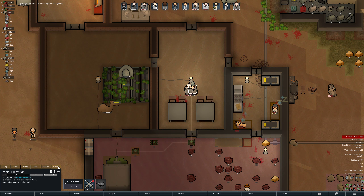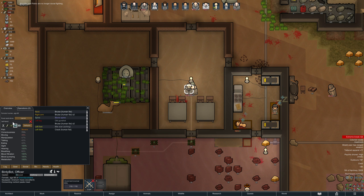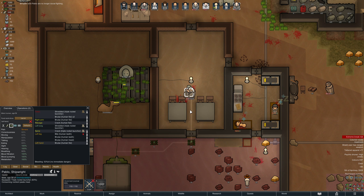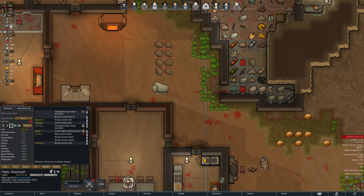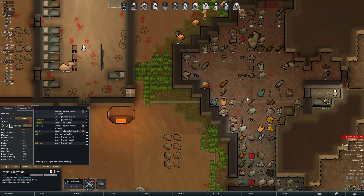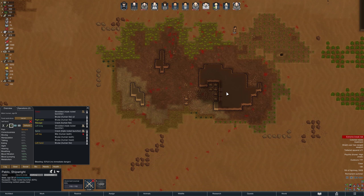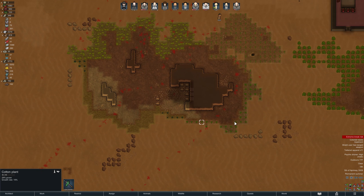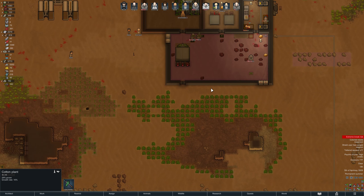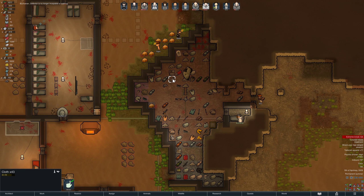How hurt did you get? Why do RimWorld colonists love biting each other? You don't get medicine. Pablo, you can get some herbal meds. Do we have regular medicine? Not a lot - I'm gonna say don't use it for this. We are gonna want more medicine production soon. We are growing cloth somewhere, or cotton, but it's gonna be very slow. I guess that's all we have is 43 - it's not a lot.